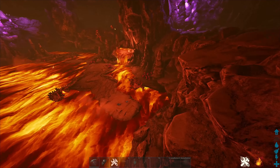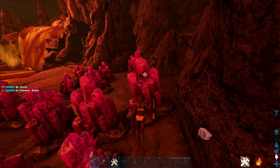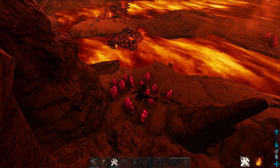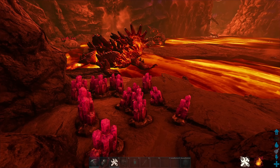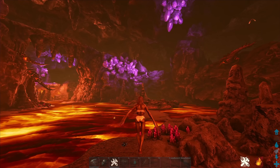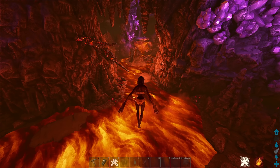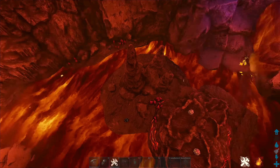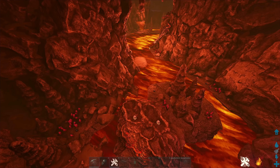There are Element Shards here — these pinkish, reddish ones — and you can farm your Element Shards here. The best way to farm these is an Anky. If you don't have an Anky, mine and drill. But an imprinted Anky is probably your best bet since striders aren't on this map. There are also Black Pearls inside this cave, which is really nice. The pit itself isn't too big — I'm guessing with an imprinted Anky you'd be lucky to get five or six hundred Element a run on six-man rates.